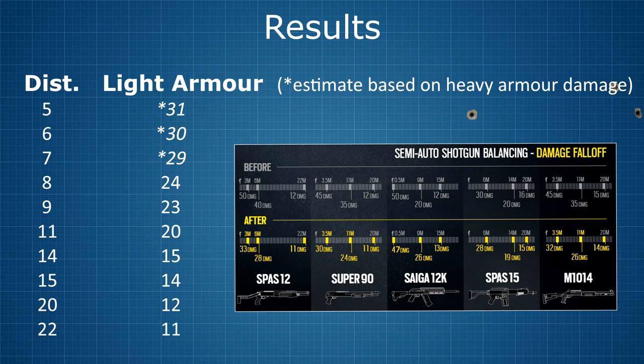There is a clear theme when it comes to shotgun damage drop-off: the greater the max damage, the steeper the damage drop-off. This is perfectly illustrated by the Saiga 12 and the Spaz 15. The Saiga's max damage is 47, but by the time you reach 15 metres it's only 13. The Spaz 15 starts out at only 28 points of maximum damage, but even at 20 metres it still does 15 points — that's 2 more than the Saiga has at 5 metres closer.